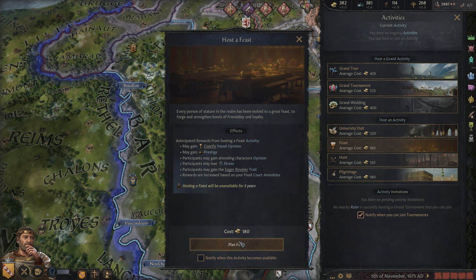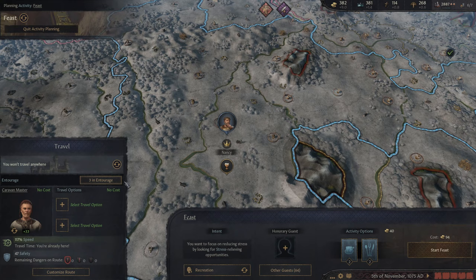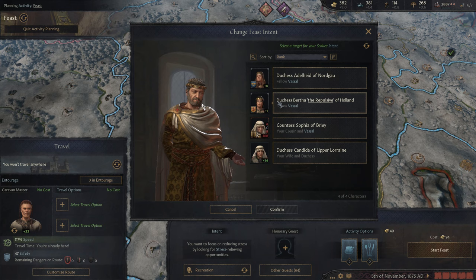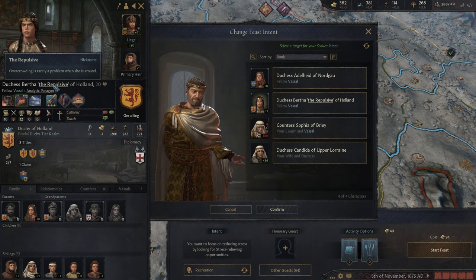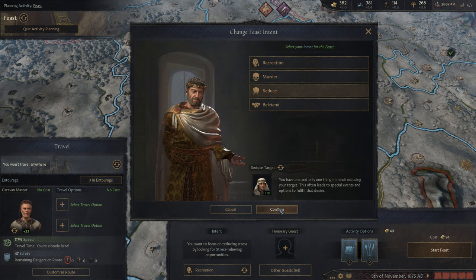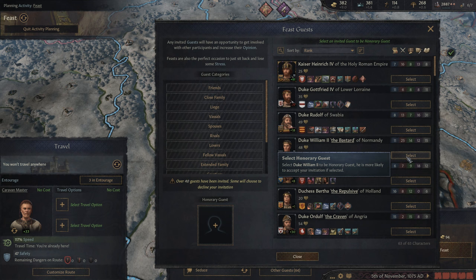We're going to go ahead and throw a feast. We've done a hunt already, and I think our character would really like a feast. You never know, we might find somebody to romance at the feast. Let's go ahead and do our first feast here, just in the capital. Our goal here will be recreation. We could do seduce — we could seduce these duchesses that would be coming to the feast — but one is known as the repulsive. And we had said we were going to romance our wife, so why not do that here in the feast? Generally, you always lose stress from a feast.